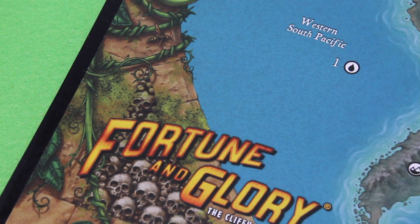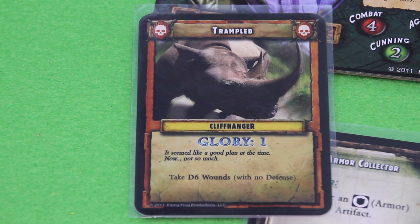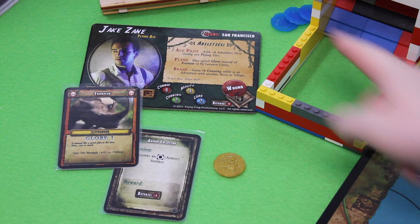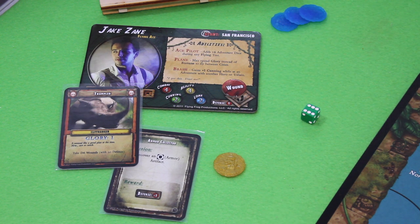Let's roll low in this case. Last look at this rhino — d6 wounds with no defense. I already have 1 wound, so if I roll 4 or more, I'm basically toast and will lose my glory. Let's see — of course it's a 6. Now I'm rolling good. I'm definitely defeated.